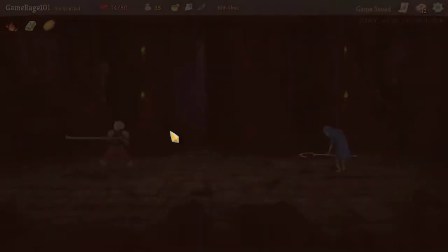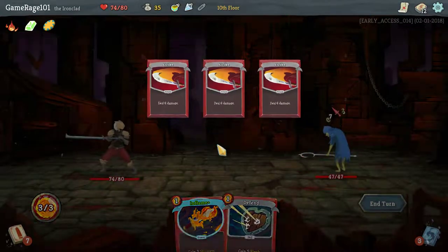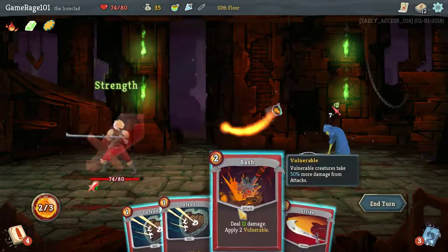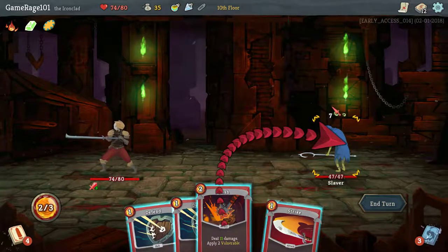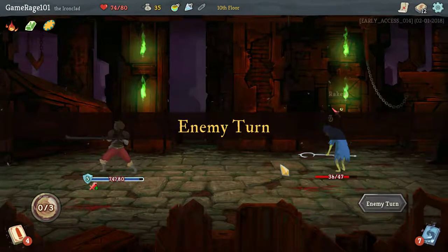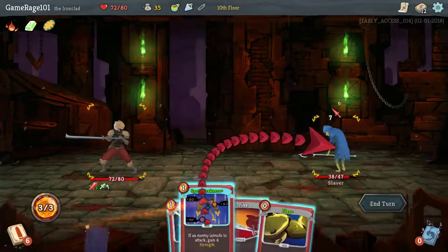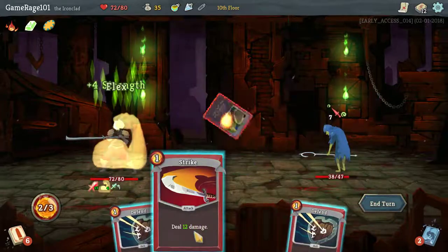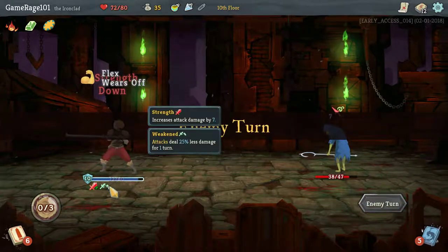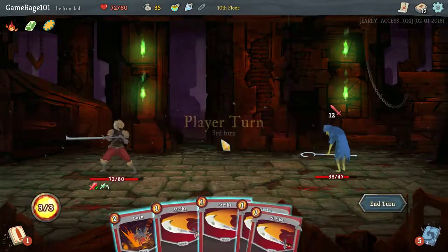That's actually pretty useful if I get any kind of Discard synergies, which I don't have at the moment. But if I get a hand I don't like, which is kind of the case here, I do want to keep the block. So let's Inflame. Do I take the seven on the face? I'm going to opt not to, because I have Inflame and I might get Spot Weakness. He's going to hit me with one weak, unfortunately, so I'm probably going to try to block this turn if I can. However, Flexing was maybe a tad redundant. He gave me weak again — not as useful as I thought.